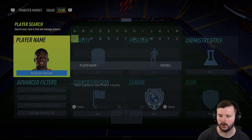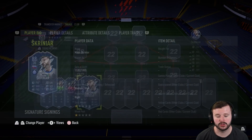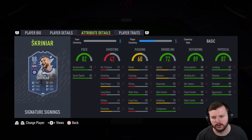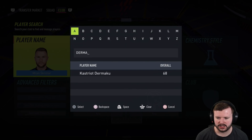Next up is Skriniar, who when this card came out was very, very good — really good weak foot, and defensively unbelievable for the player. When he came out in that Signature Signings back in December he was unbelievable. If you ran a Serie A team this was kind of a must-get. The only obvious negative is that it's so difficult to get him into your team because of the nation — Serie A, not the most popular. I've been using him a lot myself and I really do like him. At this stage of the game though, he's falling a little behind the power curve with that pace.